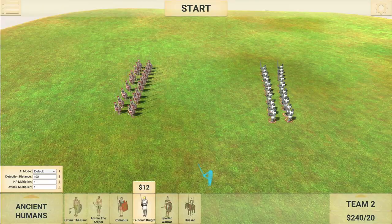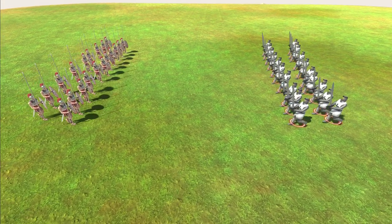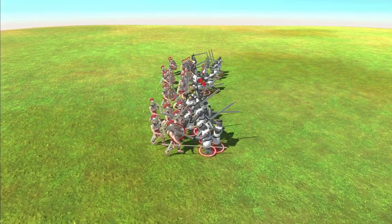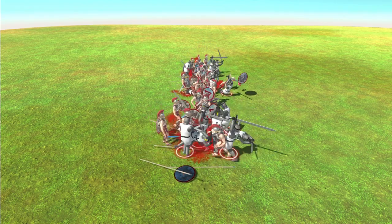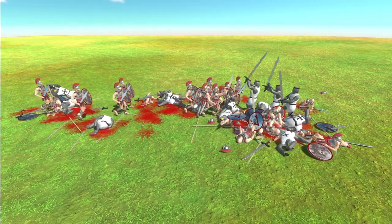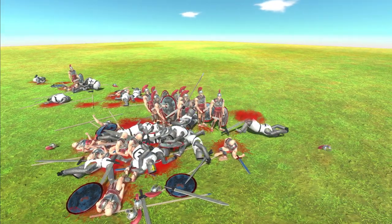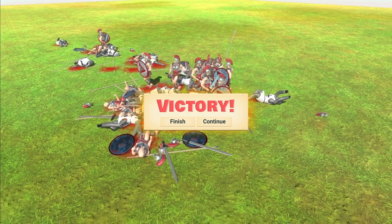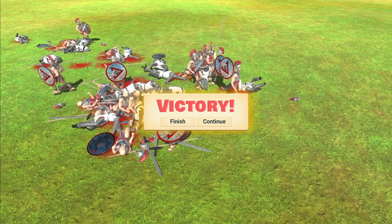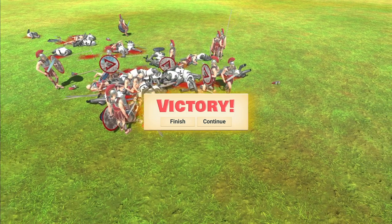Second test: now 20 on each team, meaning Teutonic Knights are at $40 less value. If Teutonic Knights beat them now, the values in this game are all kinds of wrong. In theory with equal numbers, Spartan Warriors should win — and this time they absolutely smash them. So like-for-like on numbers they completely destroy the Teutonic Knights. Pound for pound, dollar for dollar, Spartan Warriors are still the better unit. That's really weird — still surprised Teutonic Knights won by so much in the first test.